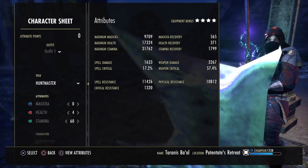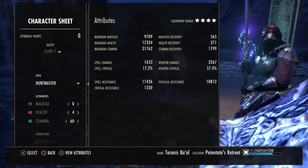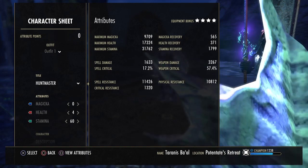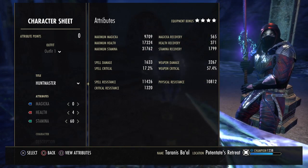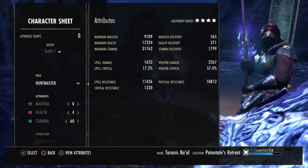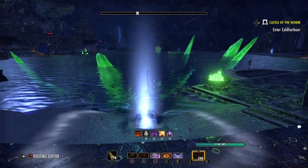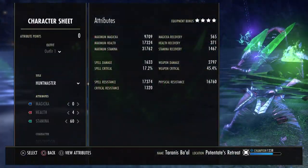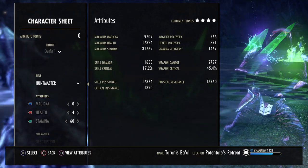Our stamina recovery is almost 1800, really really good. And our weapon damage is 3200 right now, but that will go up. Our weapon crit is 57%, so that is very nice. Our resistances are at about 10-11k, but as soon as we buff up with one of the skills we're using, we'll gain major resolve, and then the resistances will go up to 17k and 16k as well, making for nice survivability.